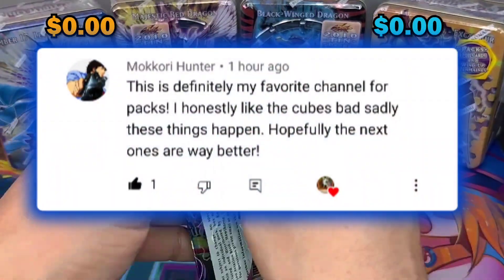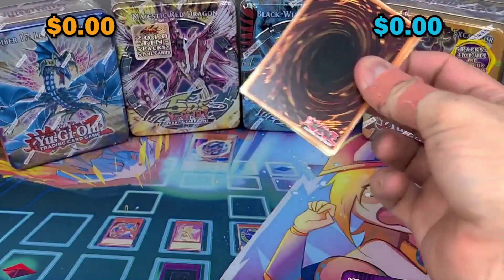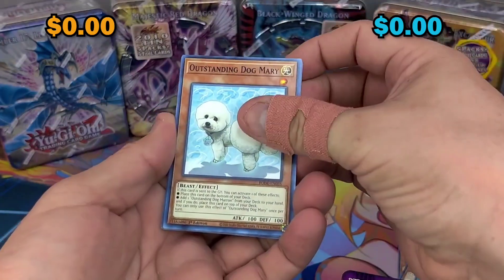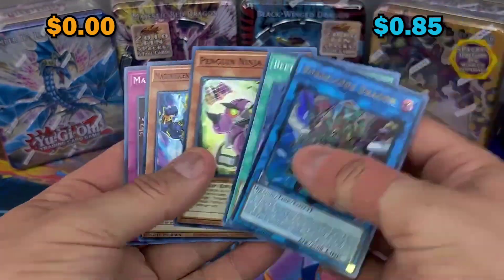Alright, here we go - Burst of Destiny. Such a good set, I would say this is the second best set of 2021, one of the best sets in the last couple years easily. Outstanding - Dark Mage to start, fire first pack magic, let's go!